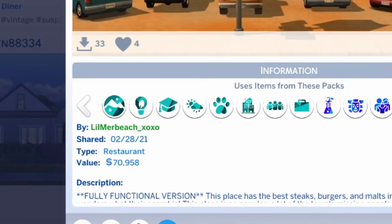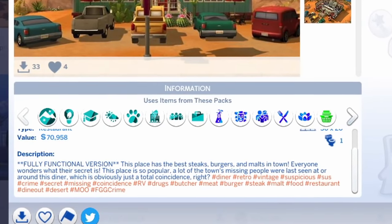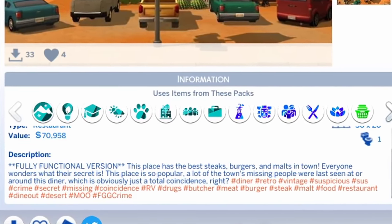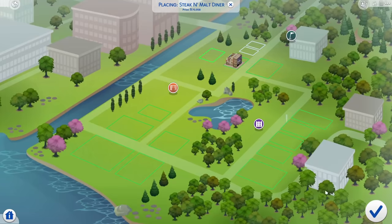This build is by Lil Mer Beach XOXO with the Steak and Malt Diner. This place has the best steaks, burgers, and malts in town. Everybody wonders what their secret is. This place is so popular, a lot of the town's missing people were last seen at this diner, which was obviously just a total coincidence, right? Oh, I know what's in the burgers.